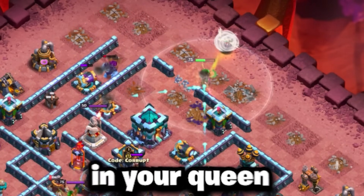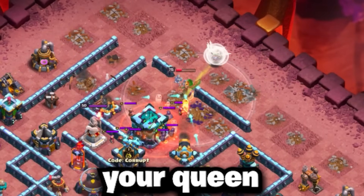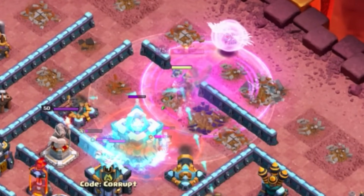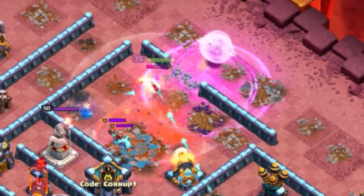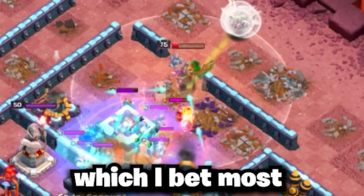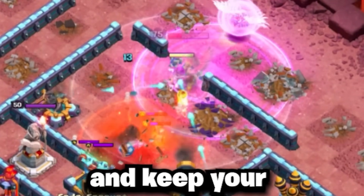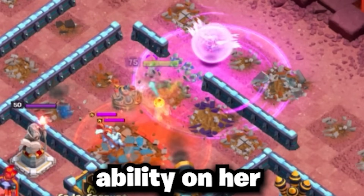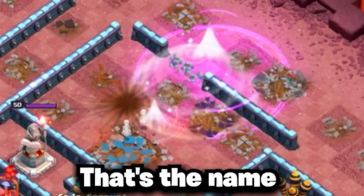Once a funnel is set, drop in your Queen with 5 healers to start your Queen Charge or Queen Walk. If you are charging your Queen into the base, try to use as little rage spells as possible. If your Queen is forced to use her ability, as long as you can get the value and keep your Queen alive, it really doesn't matter if you lose the ability on her. As long as you are able to clear a nice area and then recall her out, that's the name of the game.